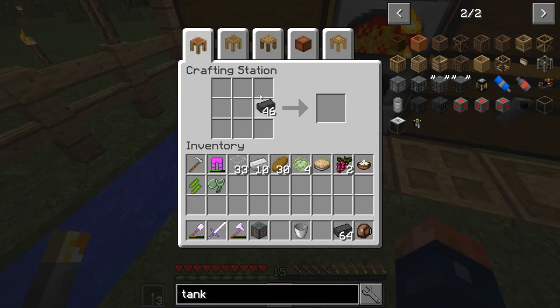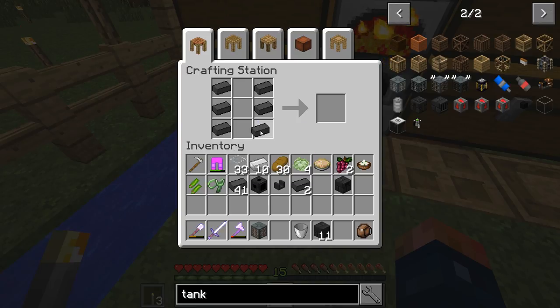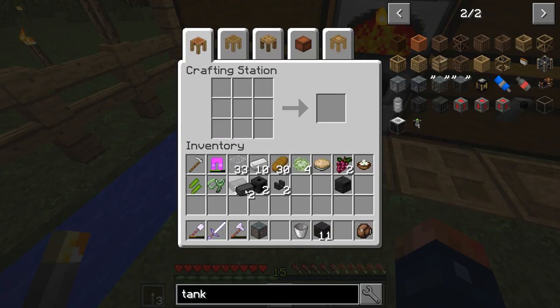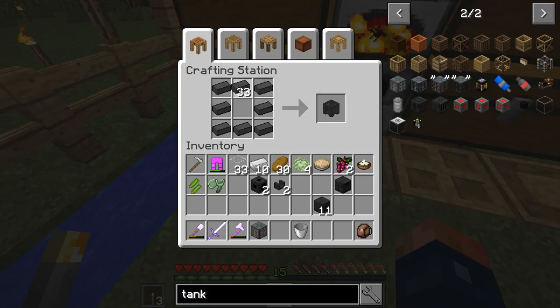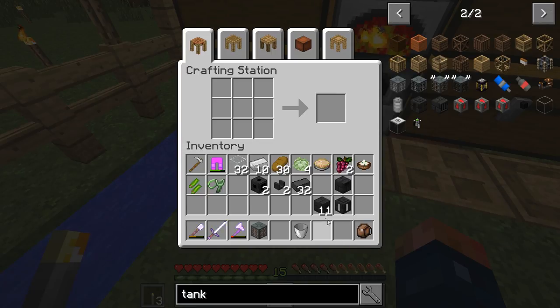Let's go ahead and make some stuff. We're gonna need some seared bricks to even just get started. We can build out our foundation — we're gonna need a controller, some smeltery drains, and a couple of faucets. The seared tank is made like this with glass. There's our seared tank, and that's pretty much all you need: a smeltery controller, a seared tank, and some blocks.